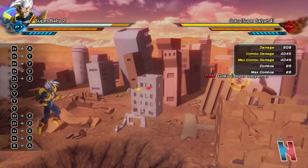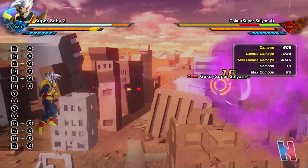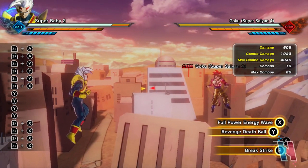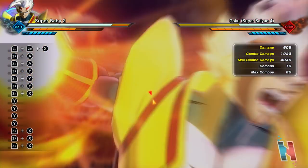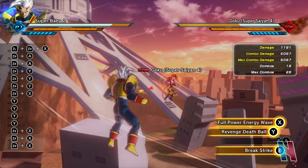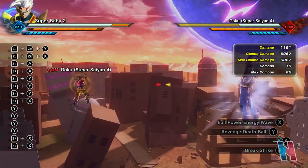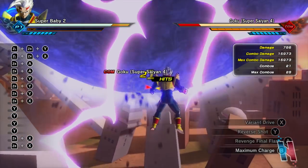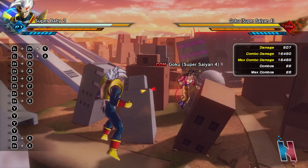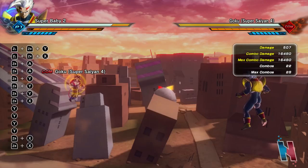Okay so Revenge Final Flash deals 4045, and I believe this is chargeable. Uncharged deals 1923. His ultimate attacks: Full Power Energy Wave deals 5067. And of course Revenge Death Ball — this is a chargeable move, so the longer you charge it the stronger it'll be. Oh my — 16,480!